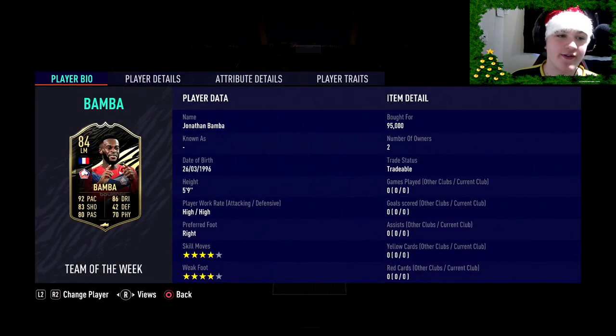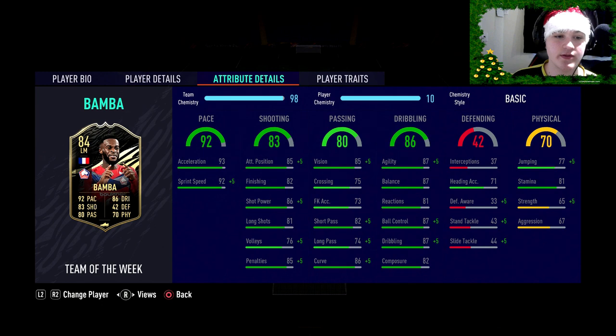Starting off: five foot nine with high/high work rates, weak foot is right, and he's got four-star skill moves, four-star weak foot — that's what you want to see. The high/high work rates especially as a left CAM will come in clutch, and the four-star four-star you can't ask for much more, especially as a wide CAM.